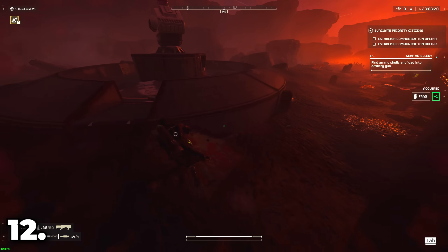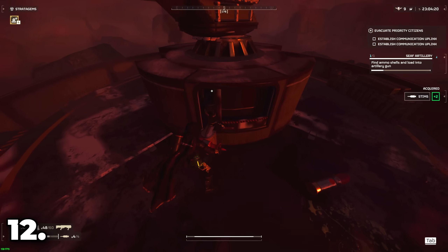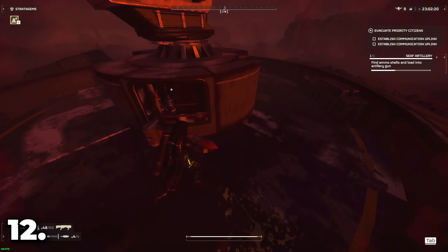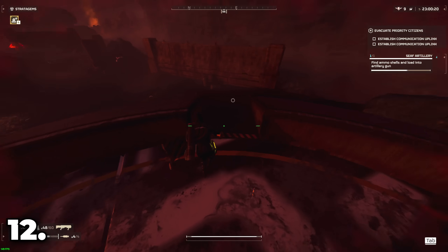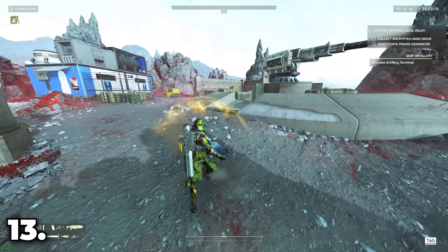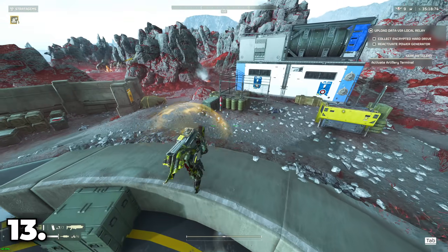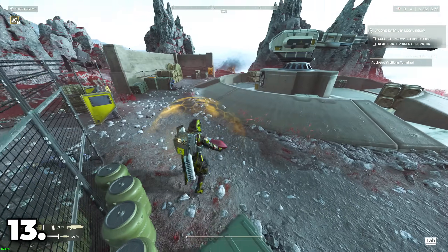CF artillery doesn't tell you which missile is coming up next, but the order at which you load the CF artillery will be the order they are shot. You can juggle CF artillery missiles by pressing E to drop the missile while holding the sprint button, then quickly pressing E again to pick it back up after a short sprint, saving you several seconds.